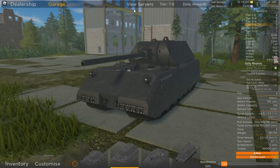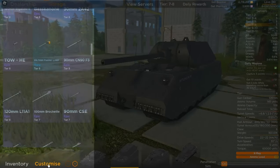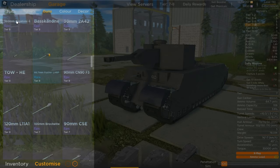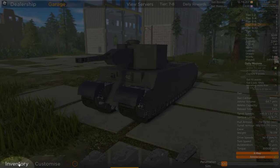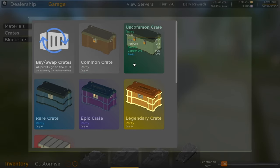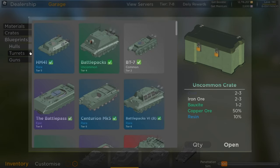The tier that you are on. The servers tab where you can see all the servers that are online including the custom servers. Down here on customize you can access all the parts that you can build on your tank including the hull, the turret and the cannon. In the inventory section you can access all your materials. Pressing this tab you will access your crates inventory. These crates will drop every time you play a match, even if you lose. Inside those crates you can obtain materials and those materials you can use to craft blueprints.